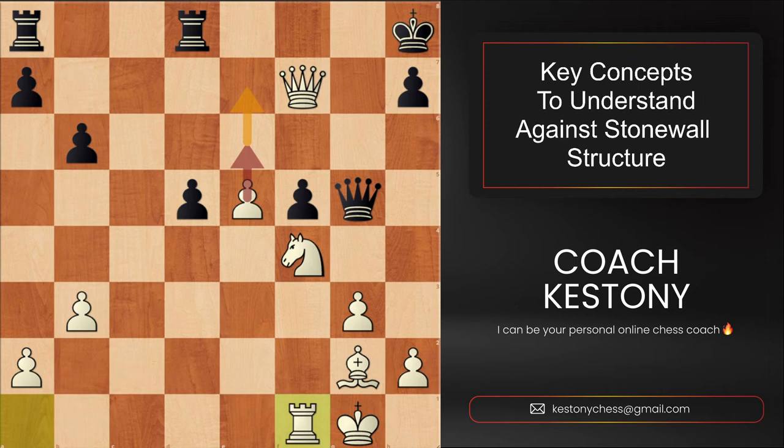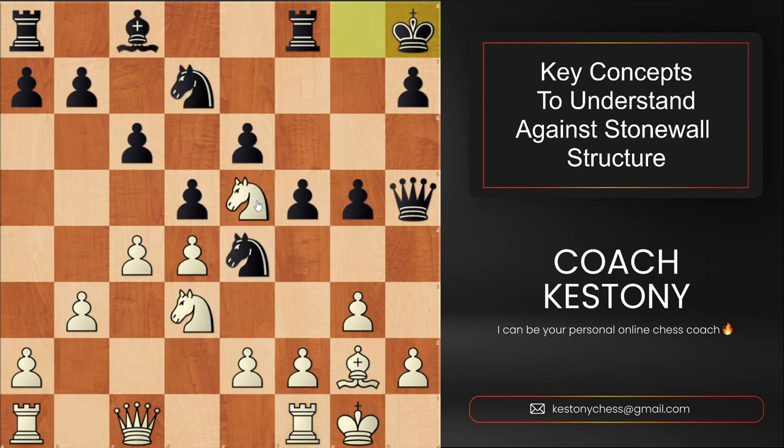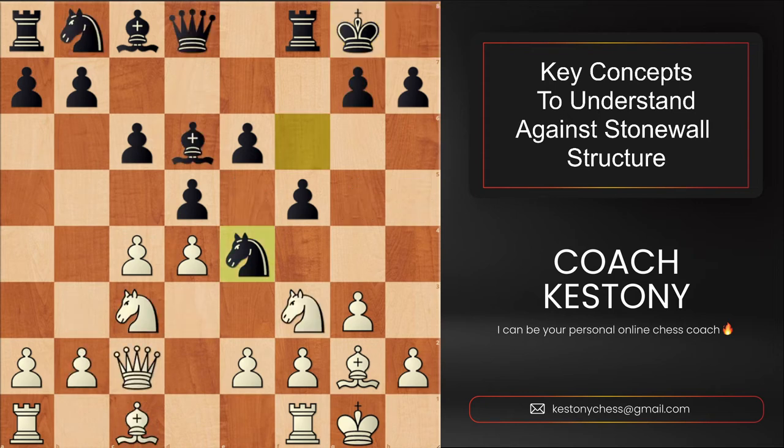So, the third idea is not only playing for the e5 square, not only exchanging the dark square bishops, but also sometimes playing f3, e4. Last but not least, let's not forget about white's queenside play. The great Norwegian player Hammer shows us an example of such play, starting with rook to b1.